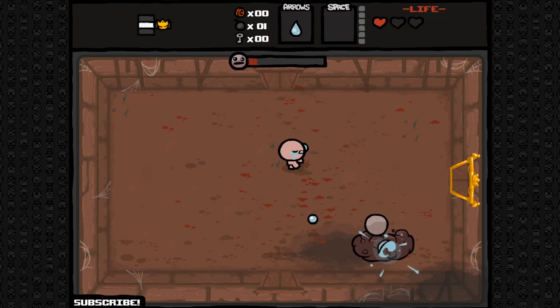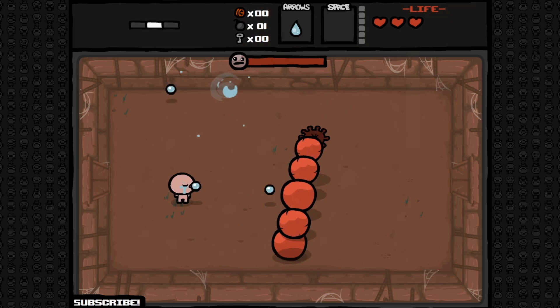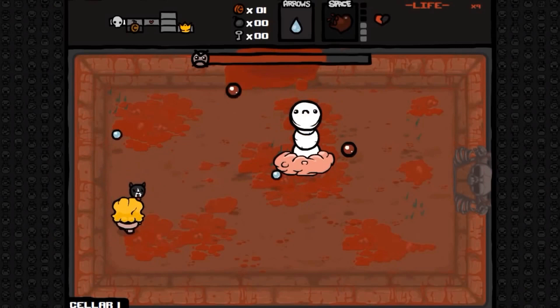Little Pin might shoot explosive bullets at you, but he might hit himself. Skollex has a big body, but only the butt is vulnerable. And an Eternal Pin goes really crazy shooting bullets at you — don't you just love that?